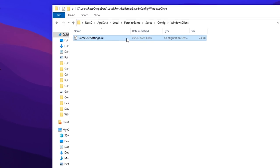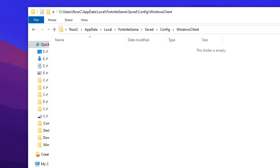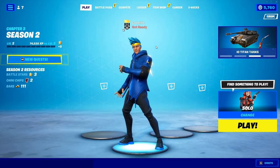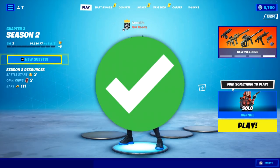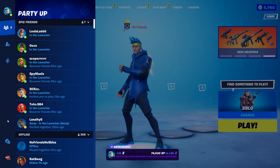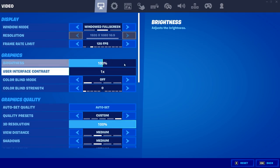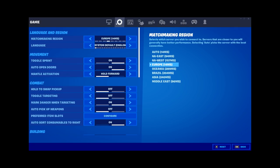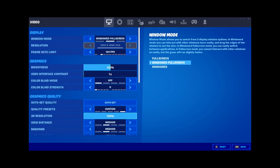Go ahead, click on this and delete it — it should now be empty. Once you've done that, you can open up Fortnite. After loading in, you should notice that your background is blue, which means it's worked. Your game settings in Fortnite should be fully reset. Only the video settings tab will have been reset; all other settings will remain the same.